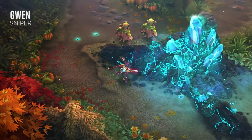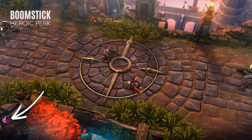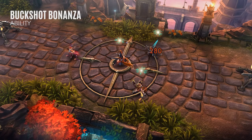Gwen's Boomstick perk substantially increases the damage of her basic attacks when she waits a moment between each attack. Gwen's Buckshot Bonanza blasts enemies in the target direction. Enemies hit by this ability are slowed and briefly revealed. I recommend learning this ability second, but upgrading it first and taking the overdrive.